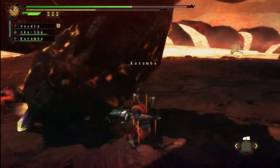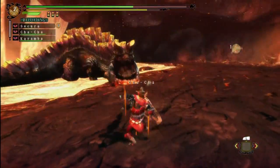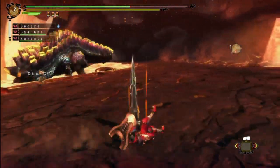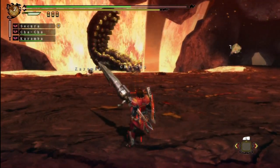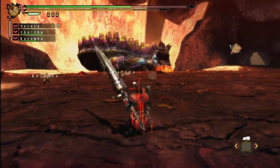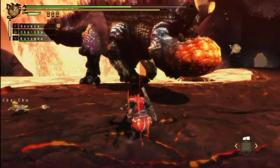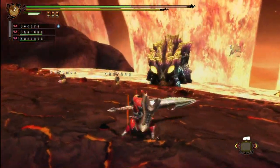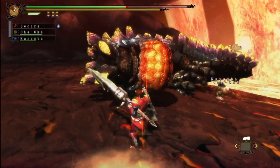And there he comes again - shield! All right. Oh crap, a Uroktor hit me from below - I hate those guys so much. Alright, go ahead and toss the rocks. I guess he didn't toss the rocks, that's strange - he usually always throws them when he does that move. Way to go, my companions.